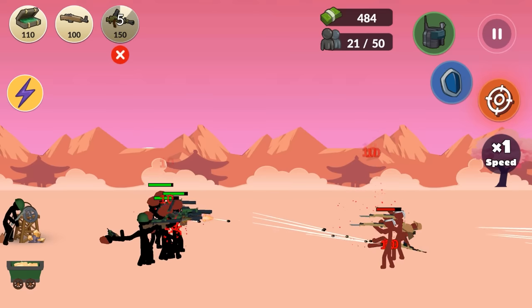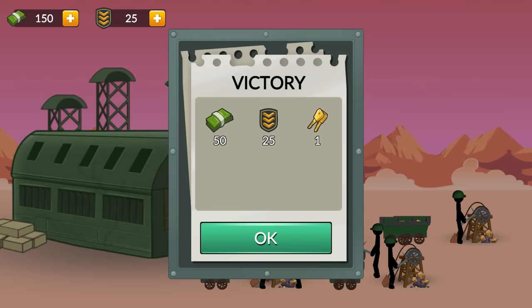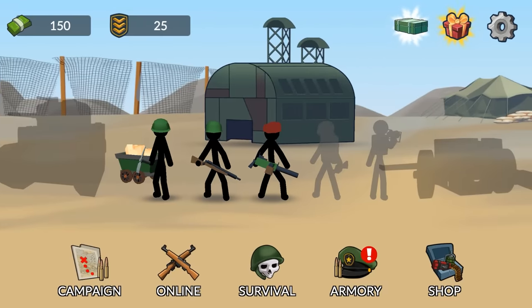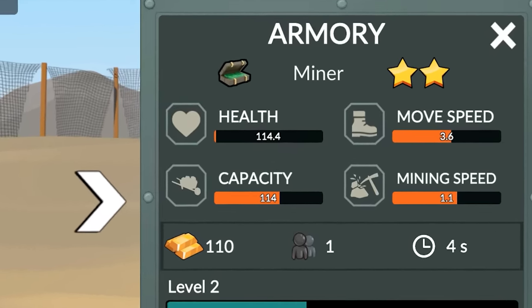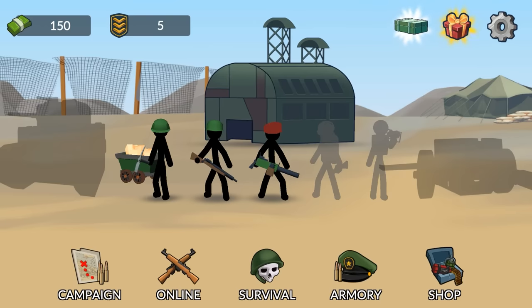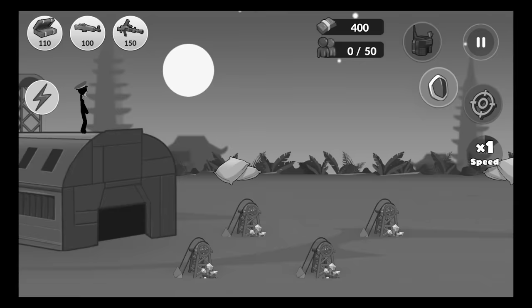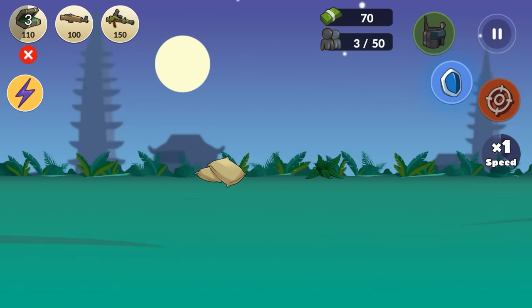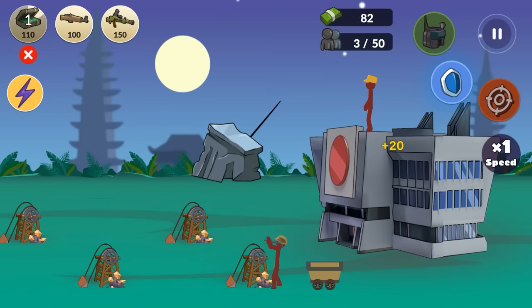Attack the enemy! For some odd reason, all the weapons sound like you've got silencers on them. We've got a couple of other units that are gonna become available over time — one of them looks like an artillery piece. If we go to the armory, it's a machine gunner. I'm really interested in evolving our miners so that we can produce more money. But those are the only units we have right now, so it's off to the next mission.